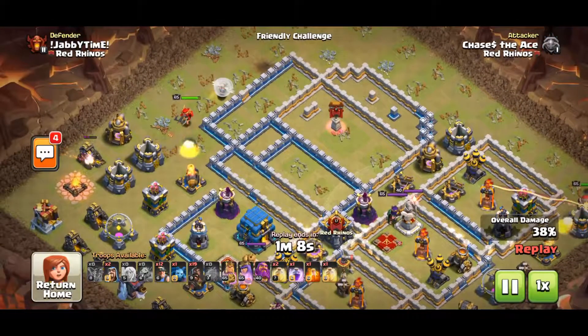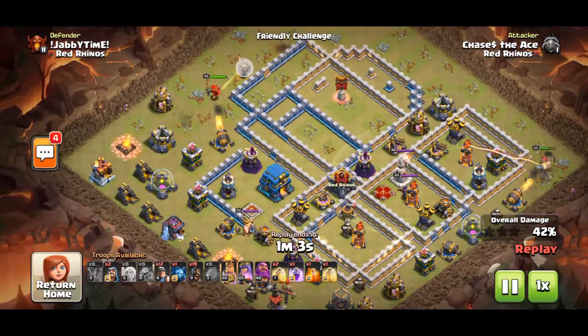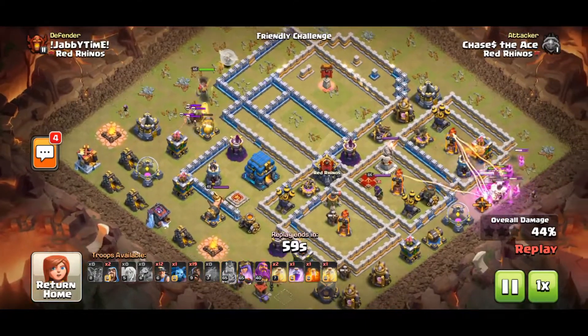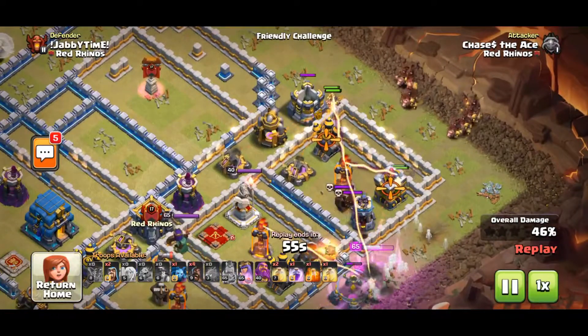Now it's a matter of placing heal spells to keep the Hogs and Miners alive. For the army comp, I like 3 Heals and 3 Rages. For Town Hall 13, you usually see a Heal swapped out for 2 Freezes.